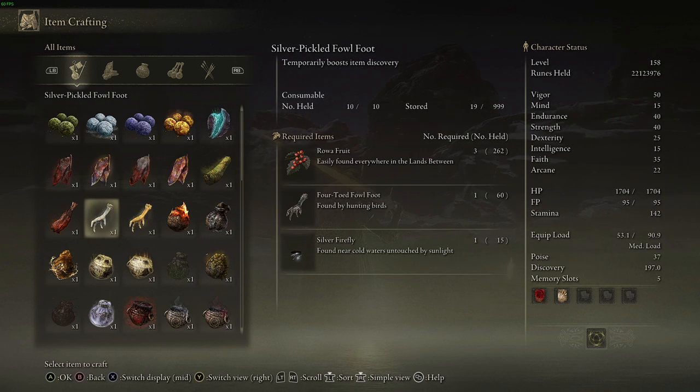A quick clarification about the Silver Pickled Fowl Foot and the penguins: popping one of these before your run will increase your odds of getting Four-Toed Fowl Feet from the penguins, so you'll get more per run and be able to craft more. Pop one before you go down, kill the roughly 17 penguins, and reset. You can probably farm about 200 Fowl Feet in about 15 minutes.